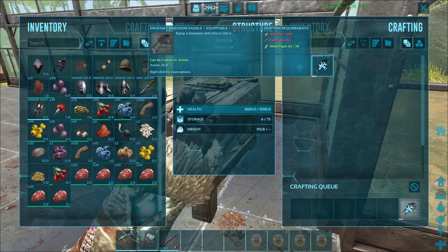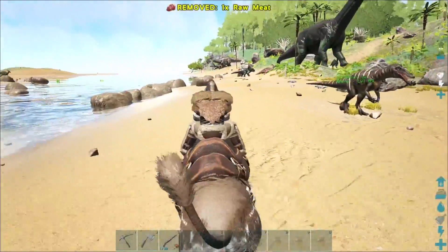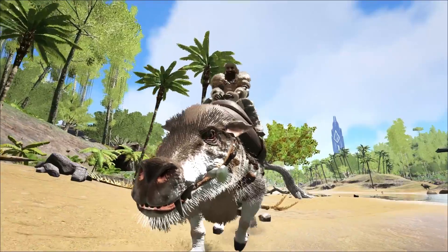Once you've got the saddle made, you can ride your Deodon. There's not a whole lot to the Deodon — it's not too fast, it's not too strong. It does have a regular left-click attack, which is okay.